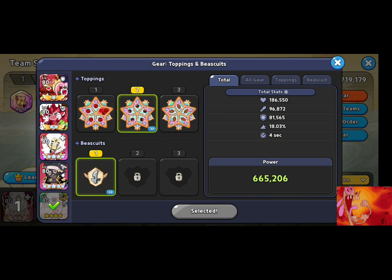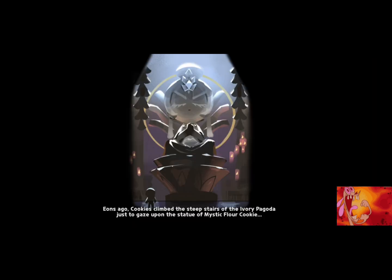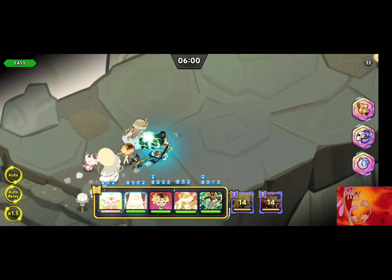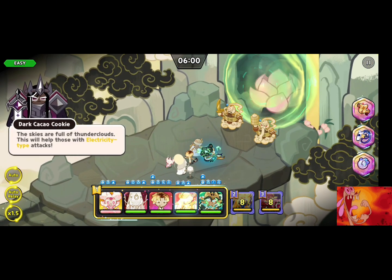During Hollow Tears, you need to have an electrical cookie to get rid of the barrier first, and then you go through the procedures of getting rid of the rock palms and stuff like that.